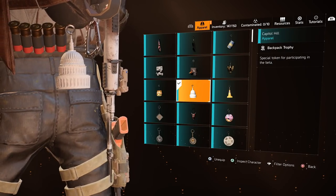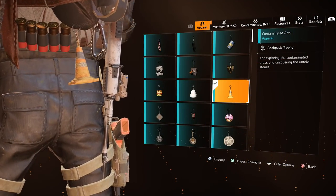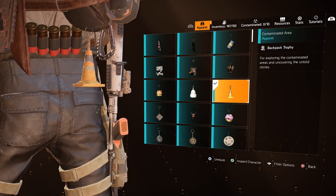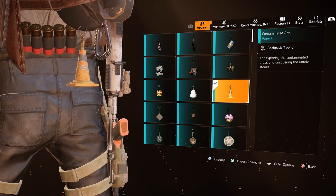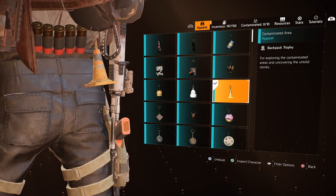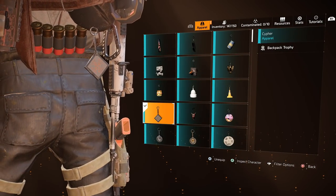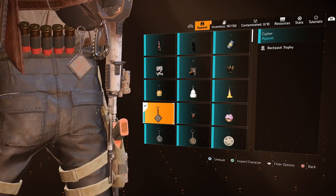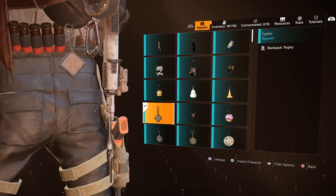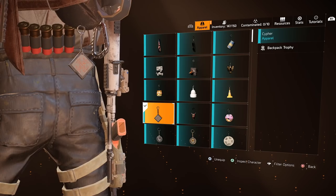Capitol Hill is no longer available — you earn this from participating in a Division 2 beta. The Contaminated Area Trophy is rewarded for getting all collectibles from all contaminated areas in DC; I have a guide linked in the video description. The Cipher is part of the Division 2 Friend Referral Programme — I believe this is still active. Refer friends to the game and play with them. There is a cheesy way of doing this and I have linked all the details in the video description.